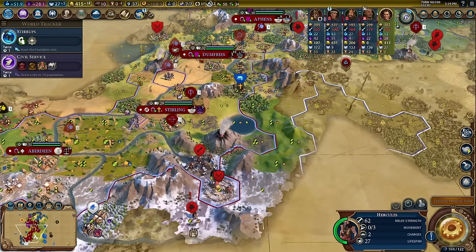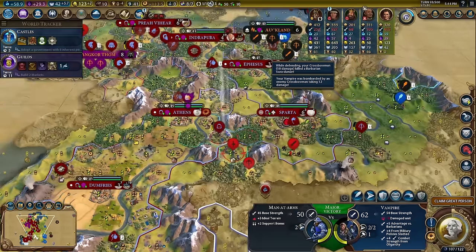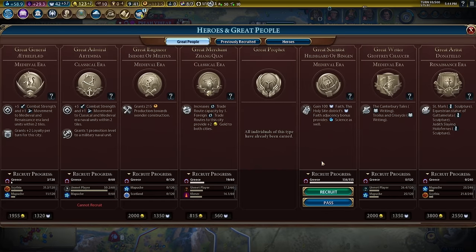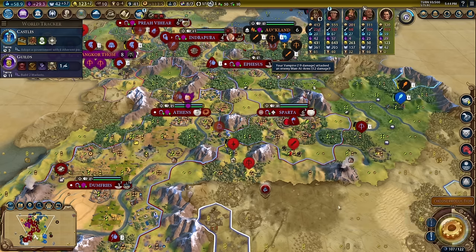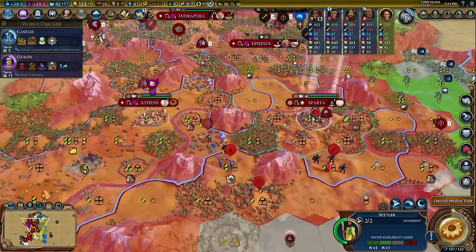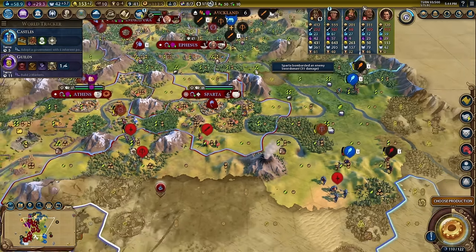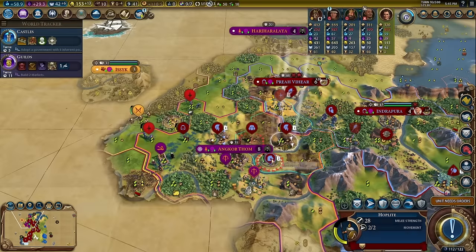This got pillaged — that's unfortunate. It's like one barb camp right here and it's super hard to get to. Our vampires are going to hold on the fort here. Got a great person — let's pass. We are lacking a lot of defenses around our capital area, actually.